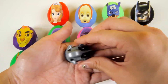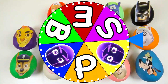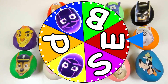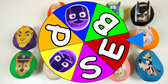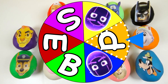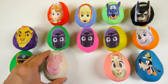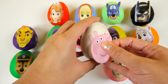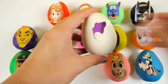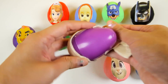It's time to spin the wheel again. Look how fast it's going! And it landed on the letter P. Which egg starts with the letter P? Peppa Pig! Peppa starts with the letter P and Pig also starts with the letter P, so her first name and last name both start with the letter P.